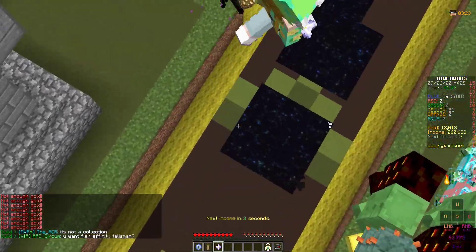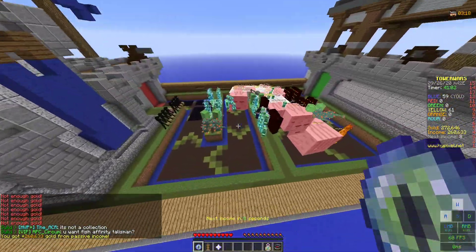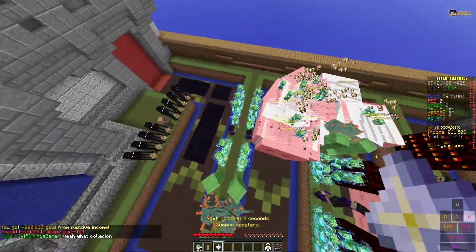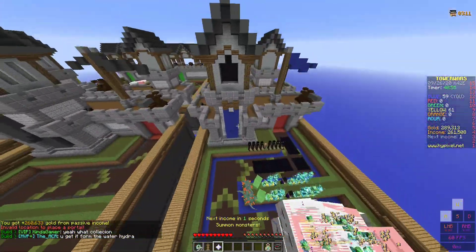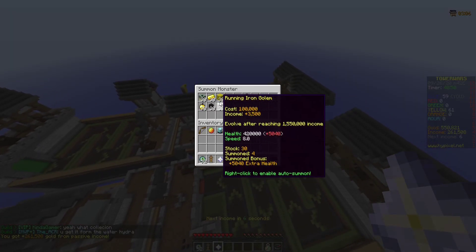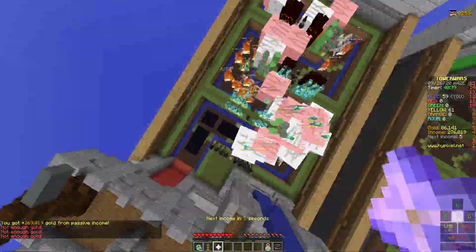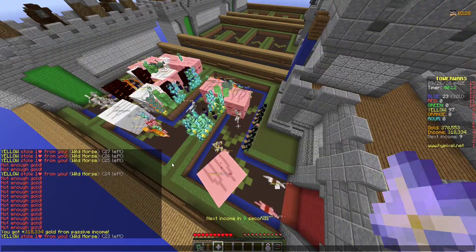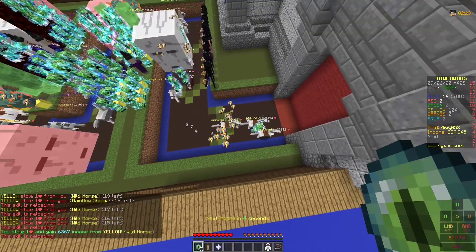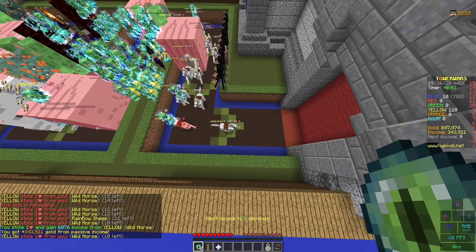If we keep throwing our sheep out there they should start chomping through things pretty quickly. They've now spawned a ton on us, but our nine endermen will send nine of them back each time. Let's keep attacking — well, that didn't go so well. We got one, we got a few, and yeah we're done.